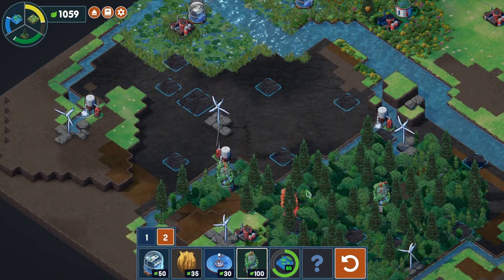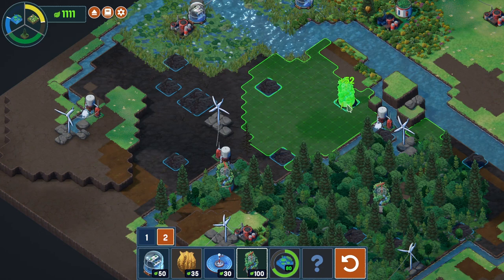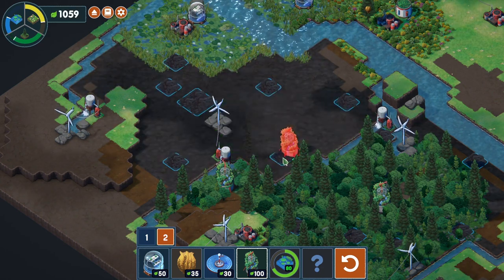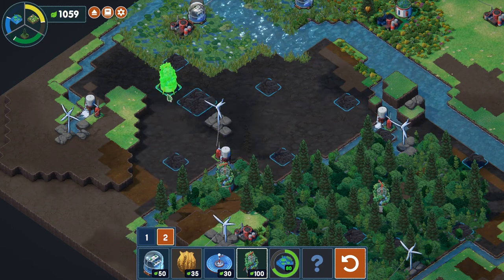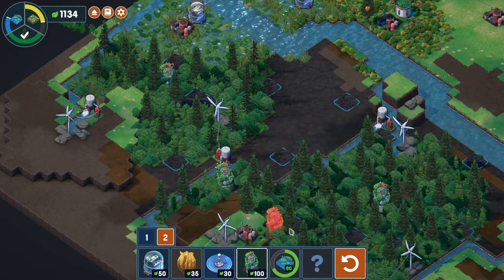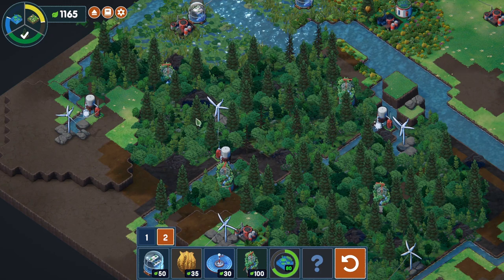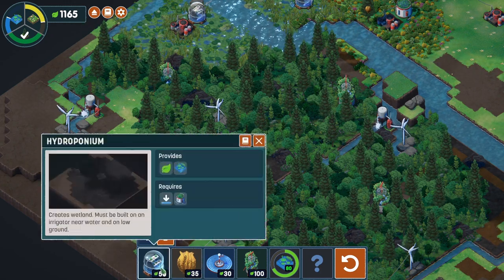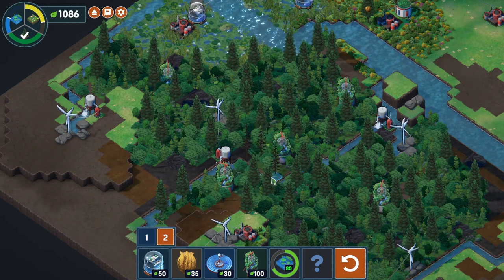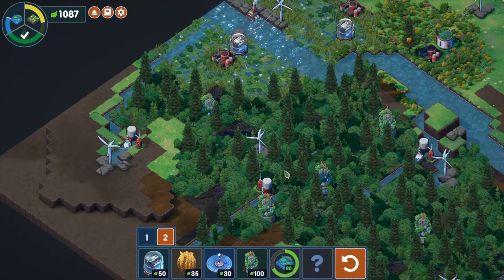We put arboretums at different positions - 75 tree points there, 31 tree points over there, and a little gap filled in with lovely trees. Yay for lovely trees. Looking pretty good. We need more wetland now.